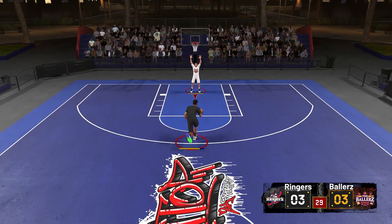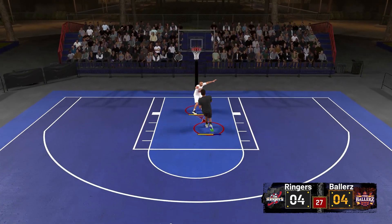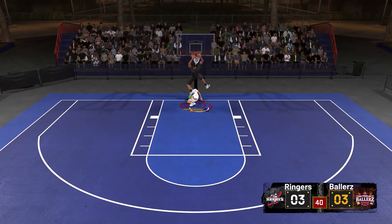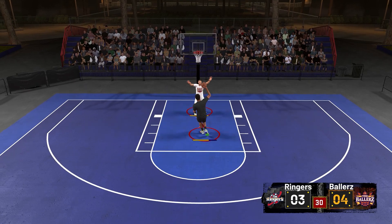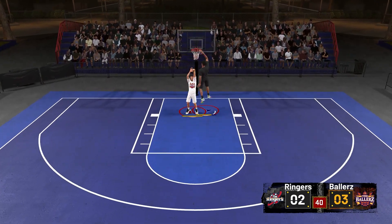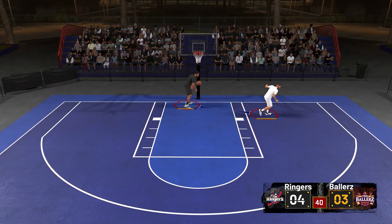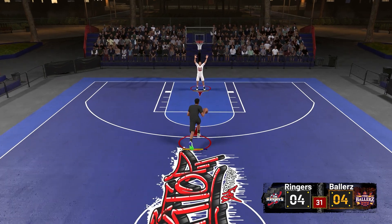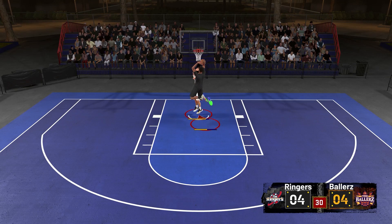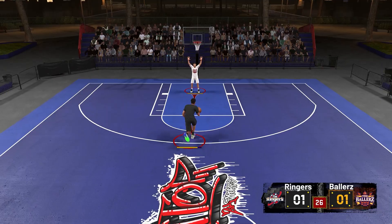This means the Posterizer badge impact will get less the higher your dunk rating is. I'm not saying that if you have 95 to 99 driving dunk it doesn't deserve a hall of fame — if you're really making a living with driving dunks or standing dunks, of course it deserves hall of fame. I'm just telling you this so in case you want to save some badge points to invest in other aspects of your finishing game, and you already have a high driving dunk rating, one option is to downgrade your hall of fame to gold. Just some additional info for you to factor in.